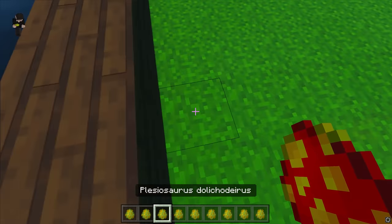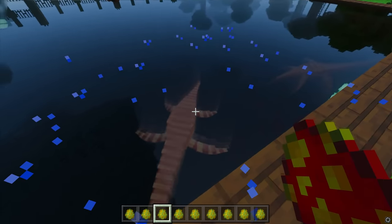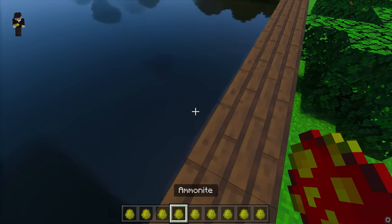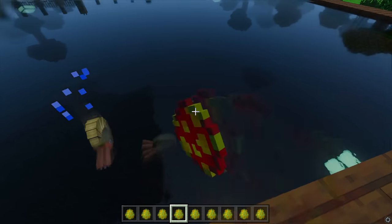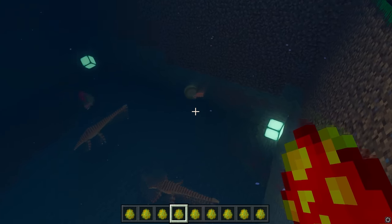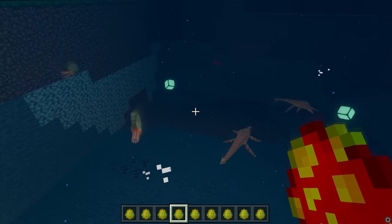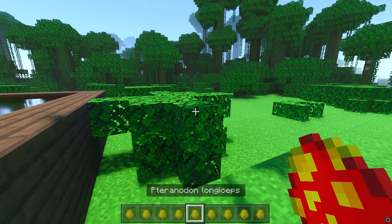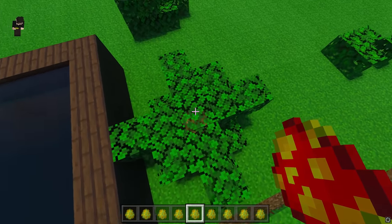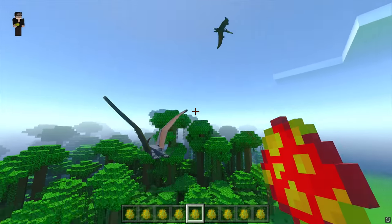Next up we have Plesiosaurus, which hopefully will be in Jurassic World Camp Cretaceous or Jurassic World Dominion — but here they are. Long neck — they're the sauropods of the water, let's say. Again, more aquatic reptiles. We have Ammonites — we'll just spawn loads of them, they're pretty cool. The Plesiosauruses don't seem to like the Ammonites. Pteranodon — another flying reptile. As it flies away, there it is — the Pteranodon, pretty cool.